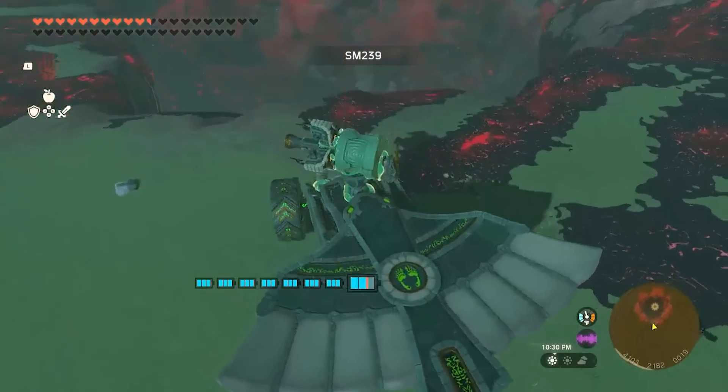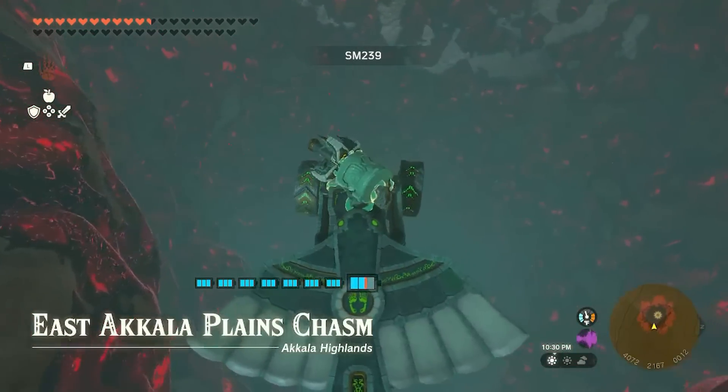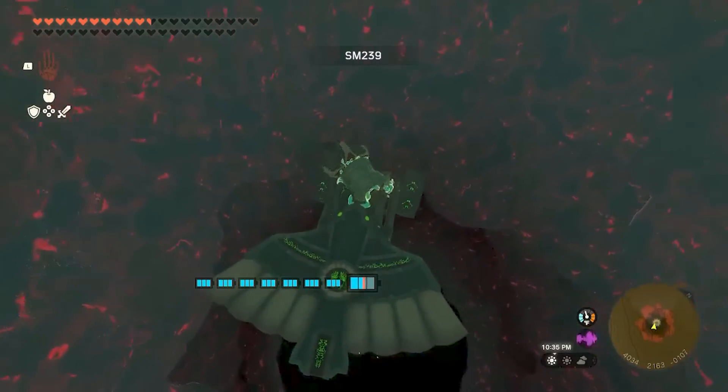SM239 has found another use for wings: a device for deploying his tank into the depths. The wing is acting as a parachute and limiting the tank's fall speed.